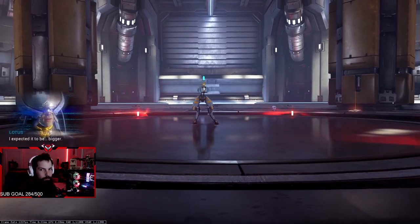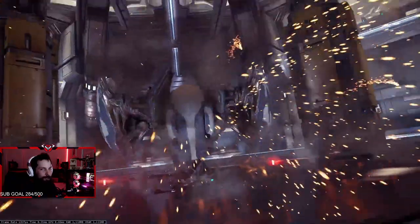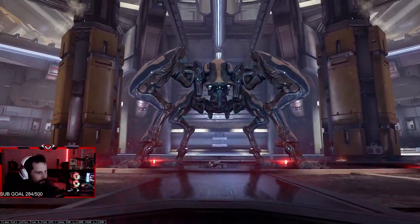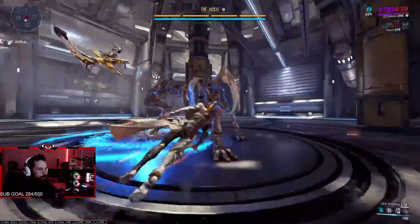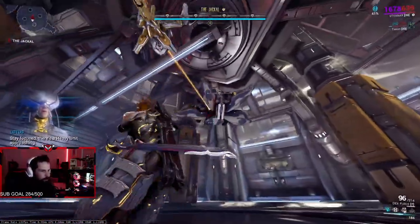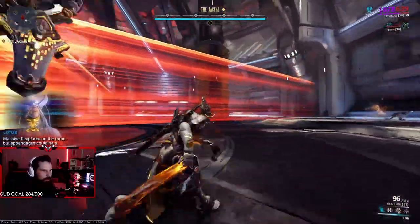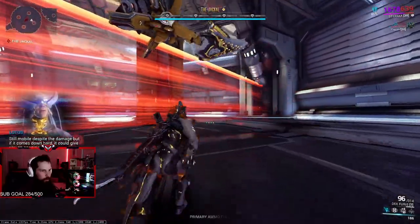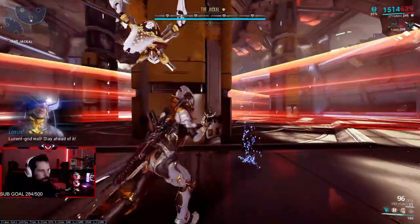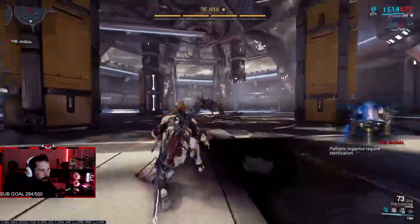There's Jackal. There he is. So now we just want to damage these legs. He goes up and does his spin — once it turns red just don't get caught in that wall. You can also use these pillars to dodge it.